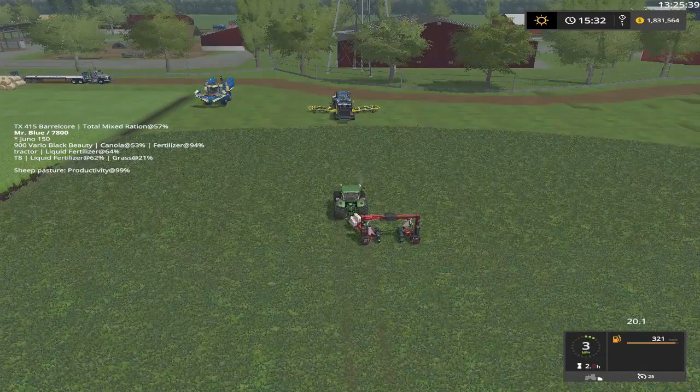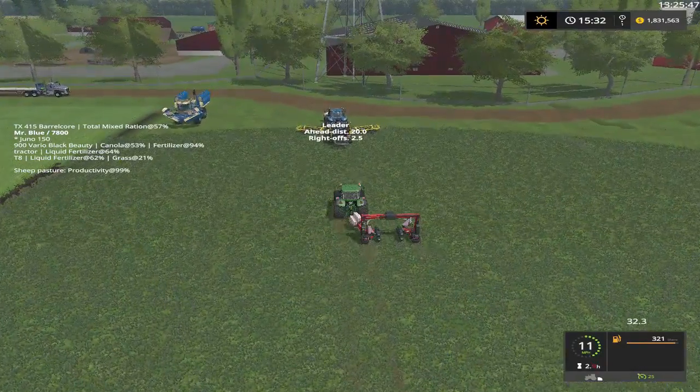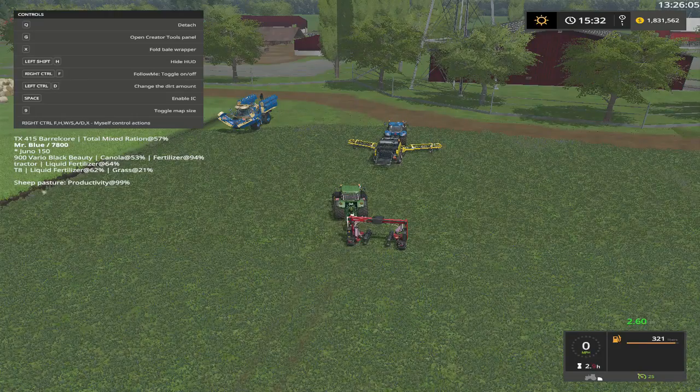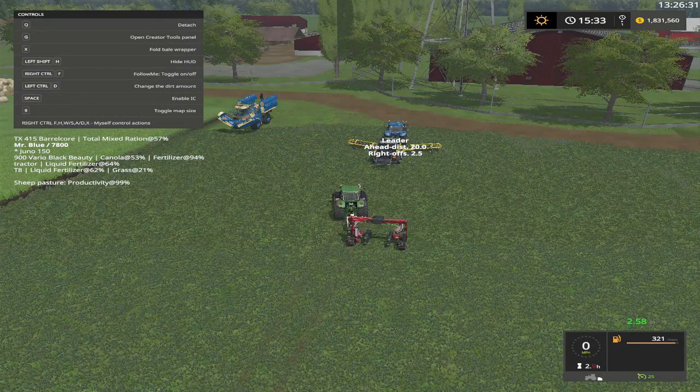All right folks, this is where it's going to be. Control F. We want to offset 2.5 — okay, that should do it. Now I don't know if it's going to be automatic or not, so let's take a look at our controls. It's got an auto unload, so we want that as low as possible. Wish we had some grass — let's go over here and see if we can get a bale.